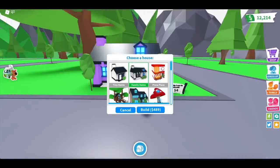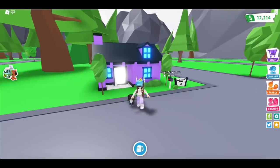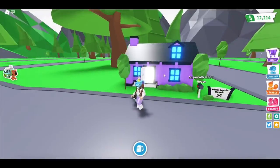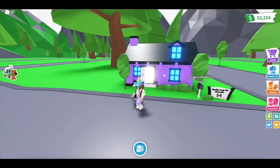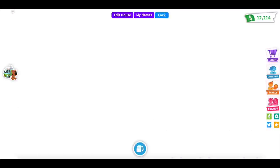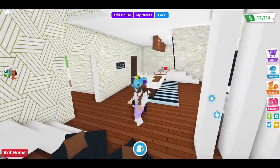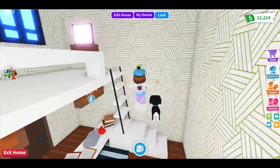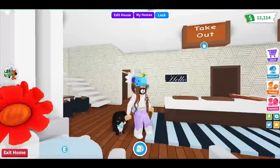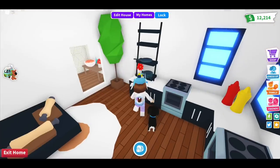The second one is the family house, which costs 489 Adami cash. I really like this price because it's very easy to save up for — you can save up in under 40 minutes. It's a very reasonable price, and the house itself is pretty big for that price. It's kind of double the price of the tiny house, but the space is a lot more spacious.